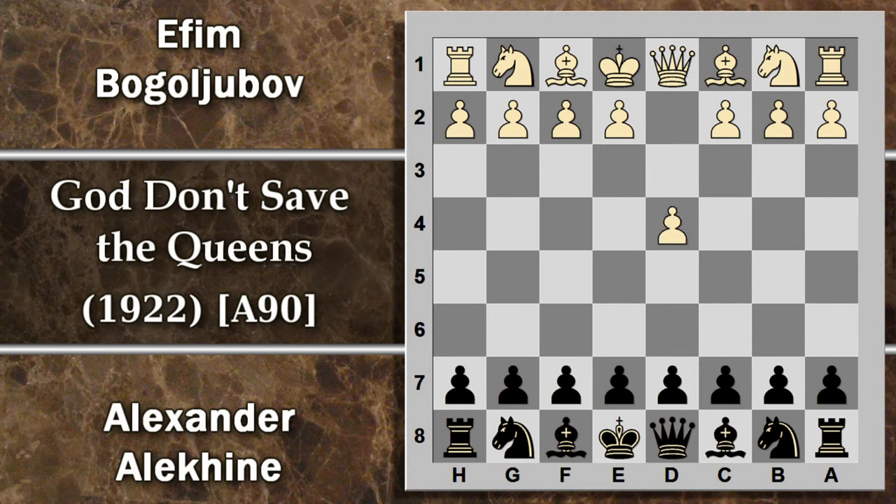È una partita sin da subito tesa perché Alekhine ha bisogno di vincere e gioca la difesa olandese, con questa spinta in F5. Attenzione perché il re qui comincia a sentire un po' di correnti d'aria, per via di questo spiffero che avviene su questa diagonale. È un'apertura che permette al nero di controllare in parte il centro con un attacco dal lato, ma espone forse il re a qualche rischio di troppo in apertura.